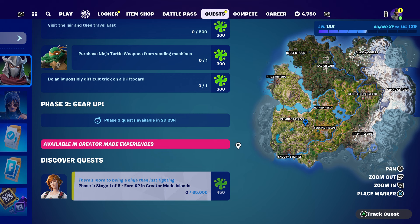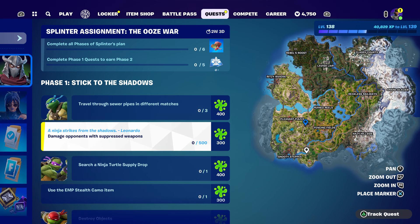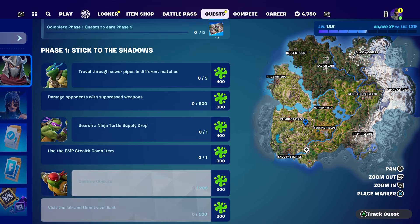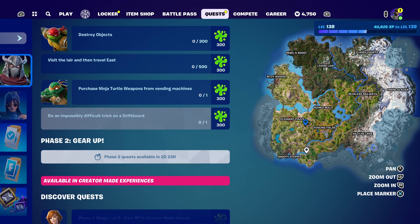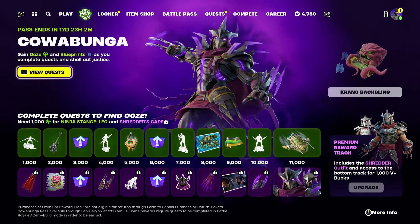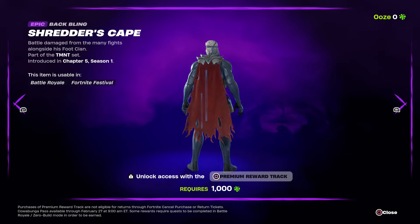Stage one through five: earn XP in a Creative island. Just do XP in a Creative island to unlock this challenge and get 450 points. In total counting the rewards: 400, 700, 1100, 1400, 1700, 2000, 2300, 2600, and around 2950 to 3000 total. So you will basically unlock all of these rewards.